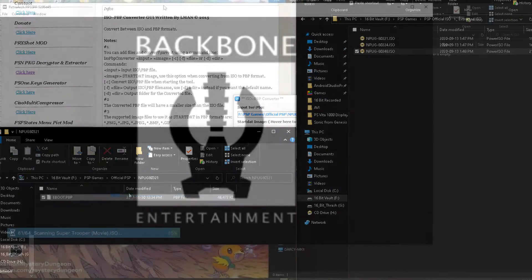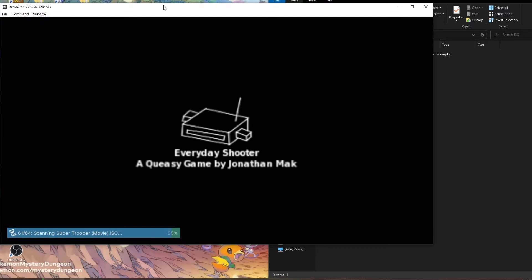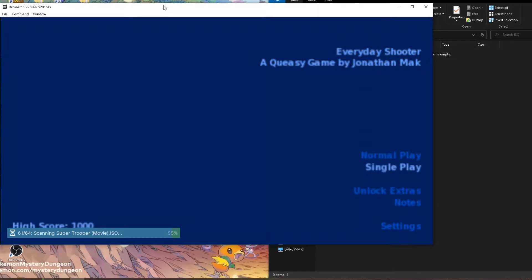With this ISO file, you can play your PSP games on a PSP that has custom firmware installed, or on a Vita with Adrenaline. And from my testing, the ISO loads a little faster than a PBP.